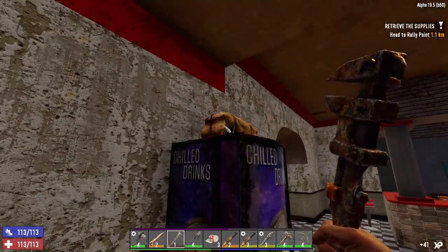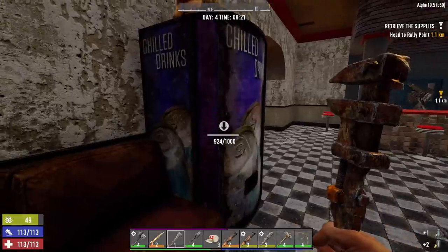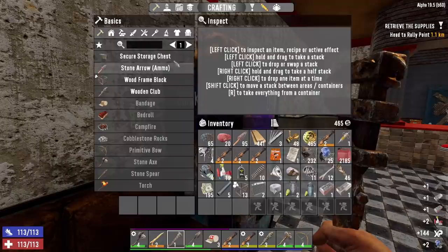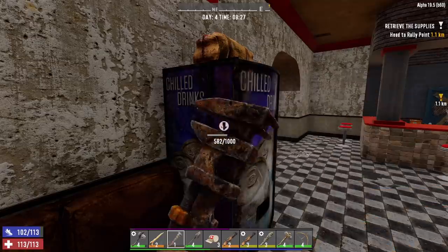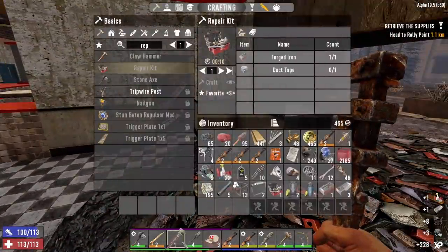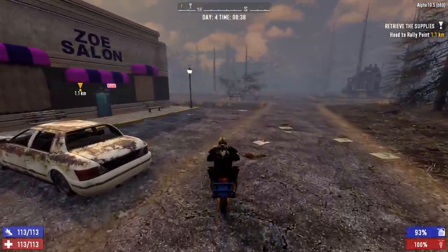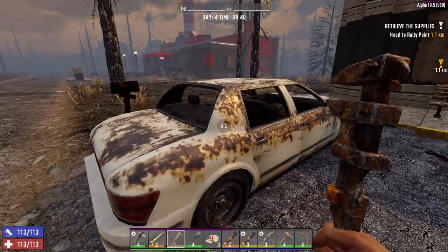This vending machine doesn't work, which is a good thing because we're going to take it apart and get some parts. There's a zombie sleeping — we'll let him sleep. Kneeling down doesn't make this any quieter so what's the point. We got forged iron — we can make a repair kit using forged iron and duct tape to repair our wrench because it's just about out of life. Let's repair it, and we have another piece of forged iron just in case. There's another full car outside Zoe Salon — maybe we'll hit that up later.